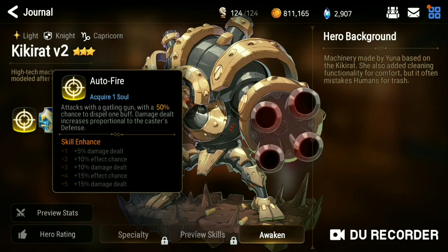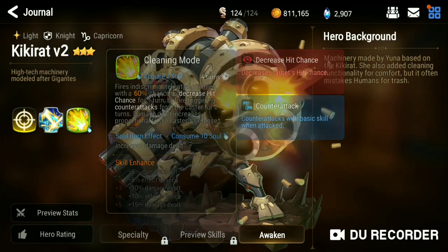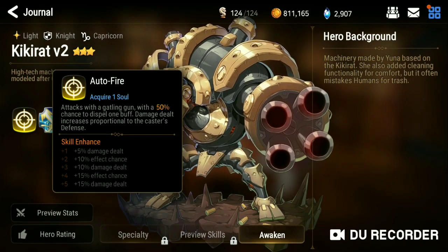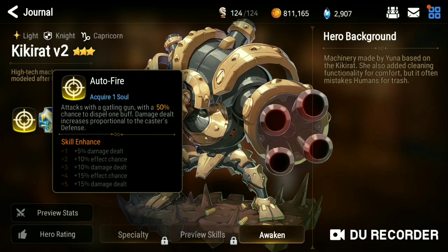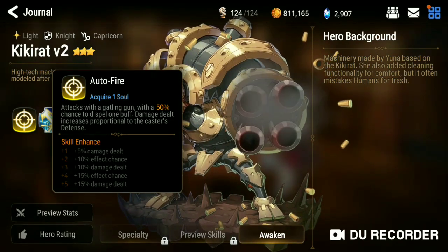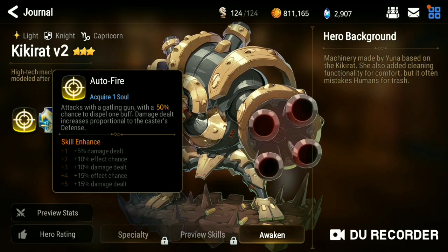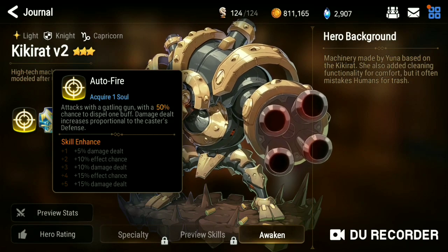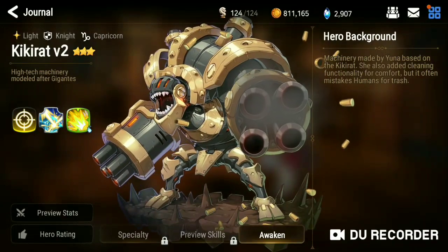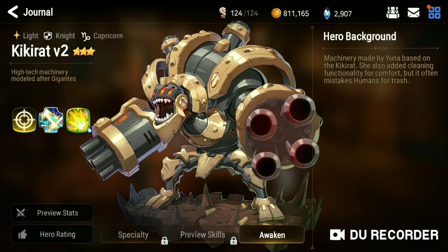If you have Noble Oath on him, he'll have even more defense, and when he does eventually get hurt, he will have his effect resistance boosted. His skill one is Auto Fire — attacks with the Gatling gun with a 50% chance to dispel one debuff, and damage increases in proportion to the caster's defense. So he has two defense-scaling attacks and he can use Noble Oath to extreme benefit.